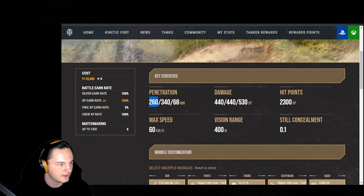Heat rounds come with 340 penetration and travel at 900 meters per second. High explosives have 68mm of penetration and travel at 700 meters per second. The gun is a standard 120mm with 440 alpha on both standard and premium rounds, and 530 on the high explosives. If you can get those HE rounds to penetrate, they are devastating.